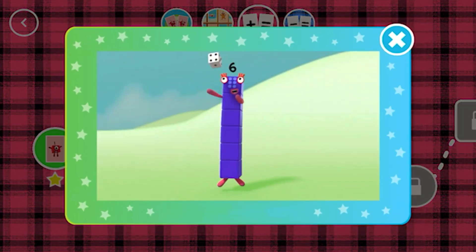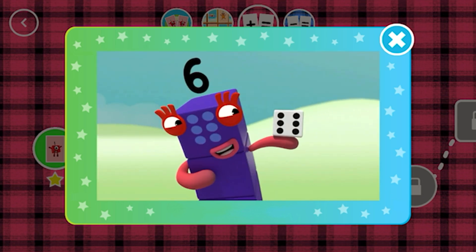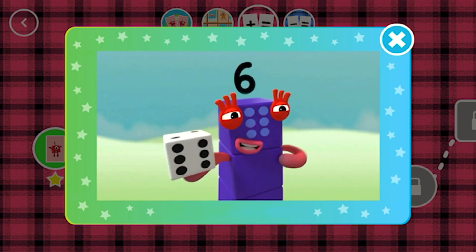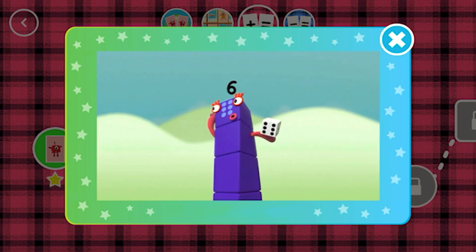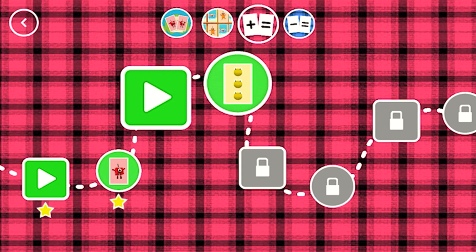This little block is full of tricks. It's got 6 faces, 1 to 6. It's called a die, it's called a dice. Dice or die, both names are nice. What's it for? Let me explain. Want to know more? Let's play again. A new level has unlocked.